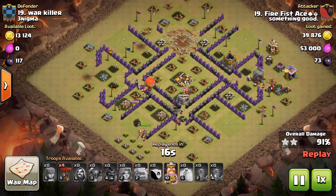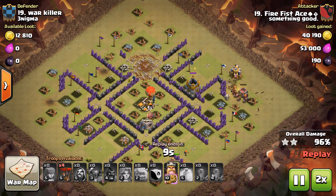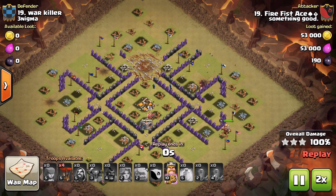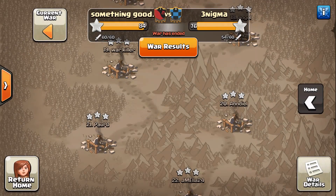19 seconds left to finish off the rest of those buildings. No problem. Very nice attack. Like I said, the first one that he ran — he didn't even need to use his second heal spell, doesn't need the Barb King, saves four of his balloons. Very powerful attack.